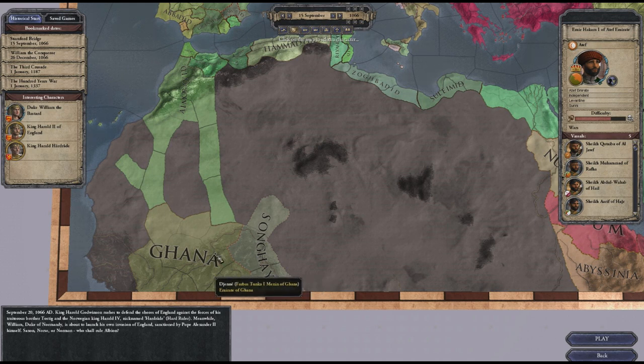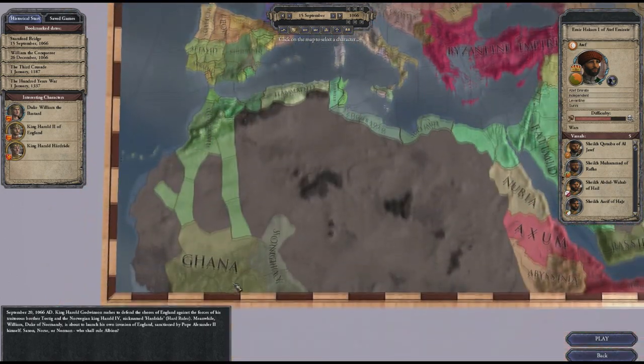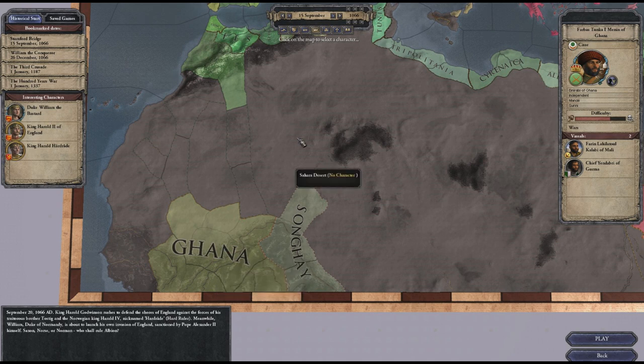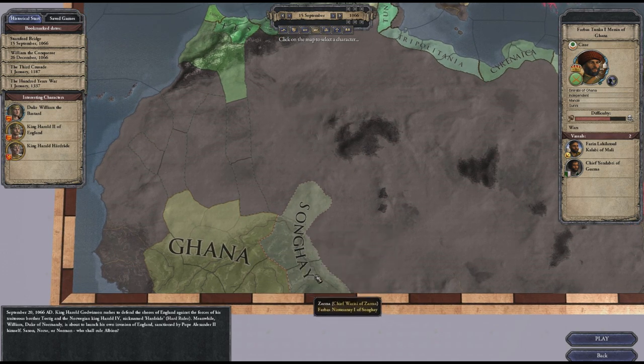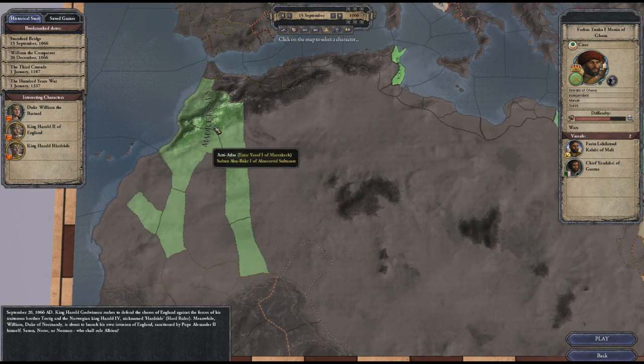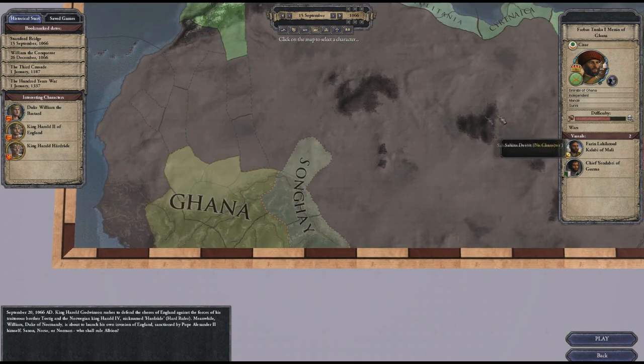I'm basically throwing myself in at the deep end here on launch day, so if you're watching this in a few months time expect to see some things that are obviously common knowledge then that I didn't have a clue about now - but learn through doing, much like my Irish playthrough. Ghana is the equivalent of a dukedom, so I don't have a kingdom. We have Songhai next to us and there is a kingdom to our north which is Mauritania.